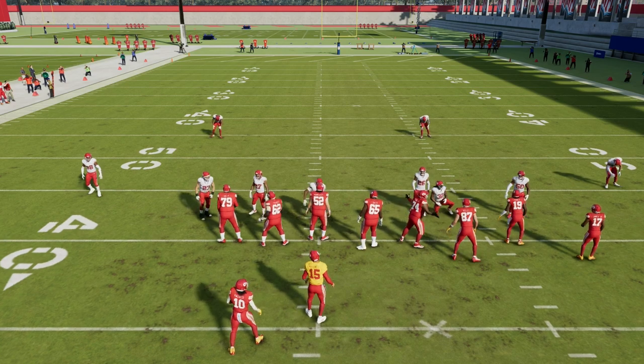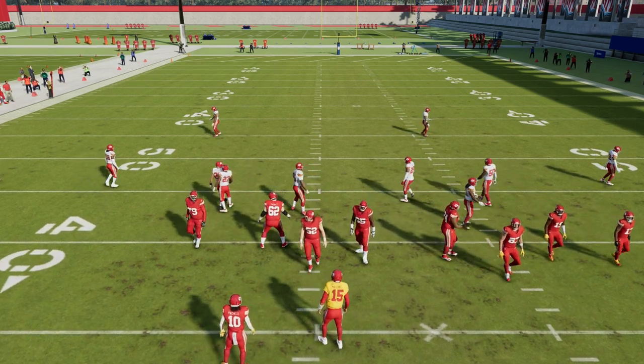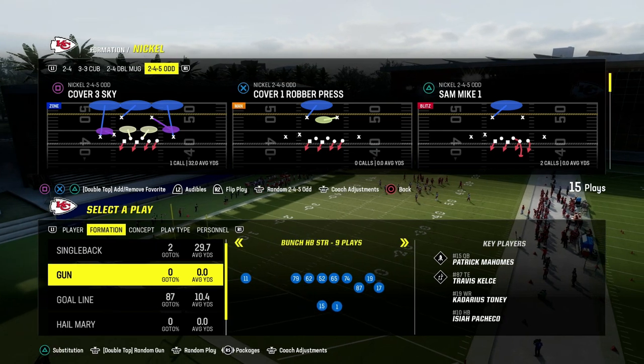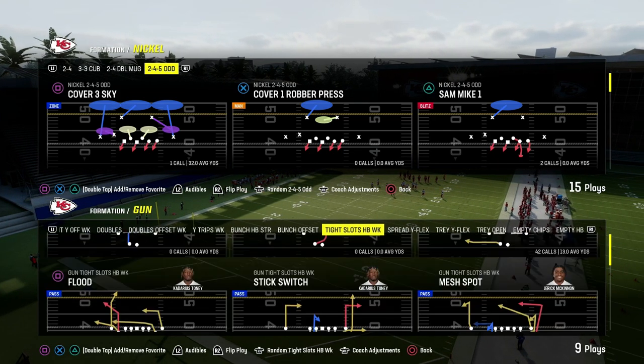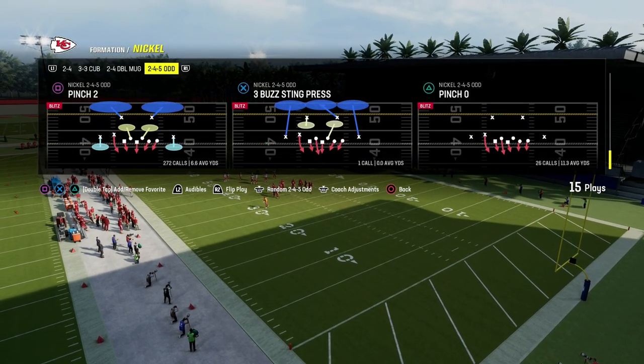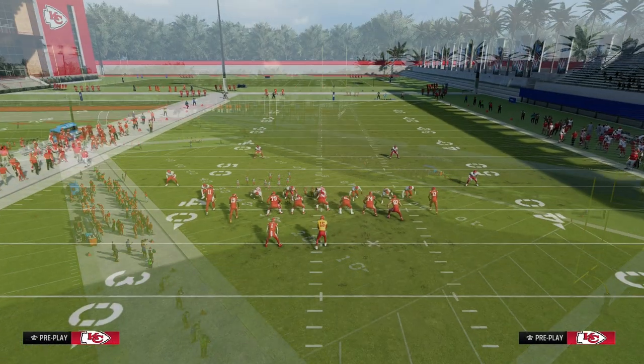Patreon members will get updates to those all season long. This is a defense that doesn't just work well against a bunch, but actually works well against a variety of different formations. For example, tight slots halfback week is one of the most popular formations this year, and you can use this pinch tube concept for that.